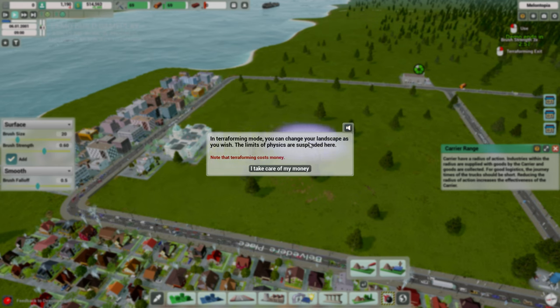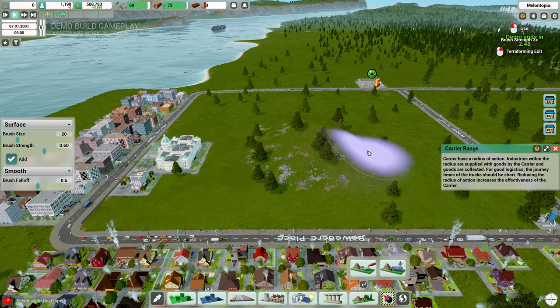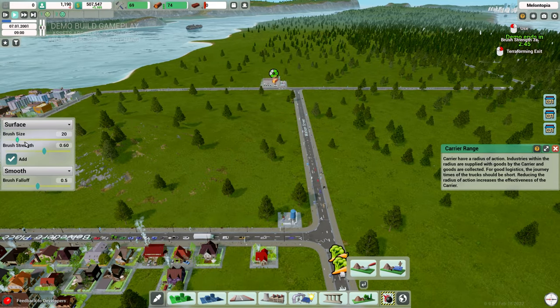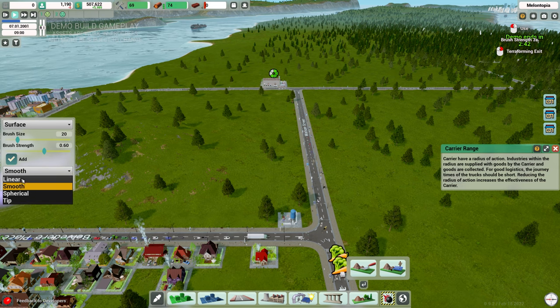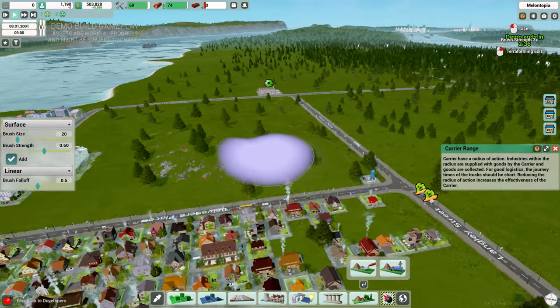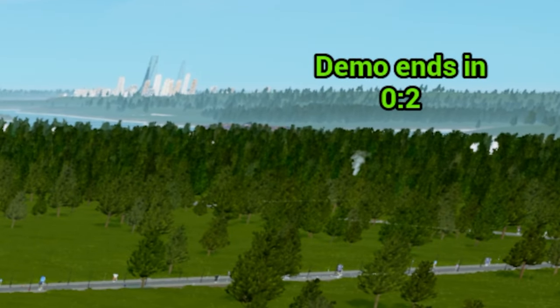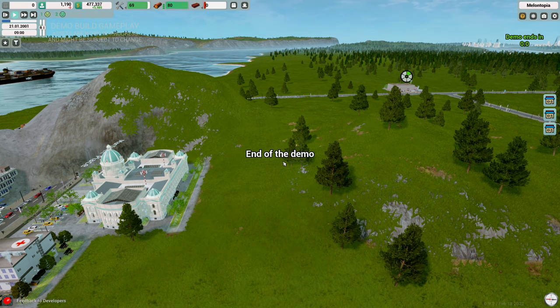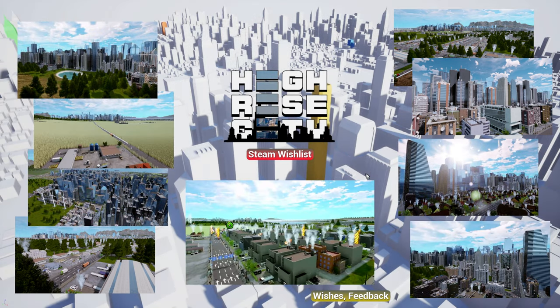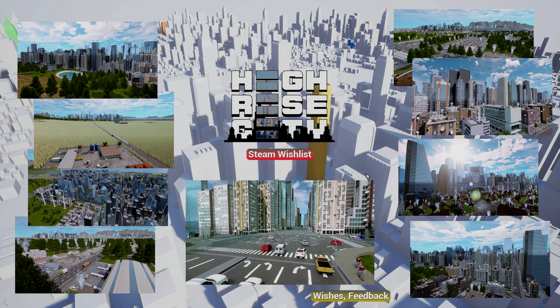There are landscape/terraforming tools as well — you can change the terrain with physics suspended. Terraforming does cost money. You can adjust brush strength and switch to a linear mode to raise or lower terrain smoothly. It all runs very smoothly. And that's it — the demo timer hit zero. It was fun, guys. If you want to watch more content, click one of the videos, and as always, keep smiling.